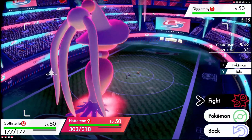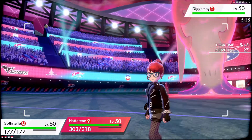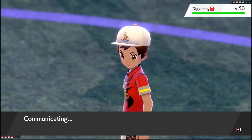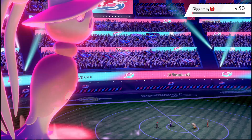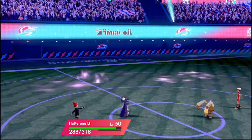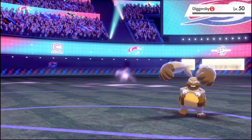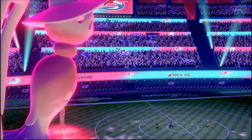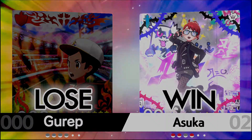How many turns of Trick Room are left? It's the last turn, so Protect is pretty obvious. I can't do anything but Mindstorm and Expanding Force anyway. Very Protect. It's Sash? Maybe it doesn't use a character attack — it might be like Giga Impact, Quick Attack, High Horsepower, coverage move. Well, that one was kind of a wash, but I'll take it.